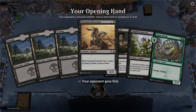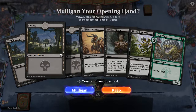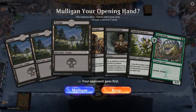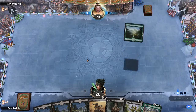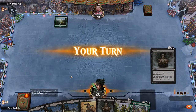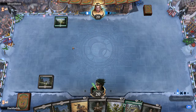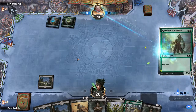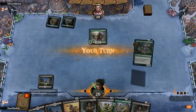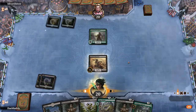So we get 3 Swamps, a Doomed Dissenter for early gameplay, a Severed Strands, Thallid and Siege Wurm for late game. I think we are pretty good here especially since we are on the draw, so I'm just going to keep this. Most of my losses came usually from picking up the hand with mana problems.